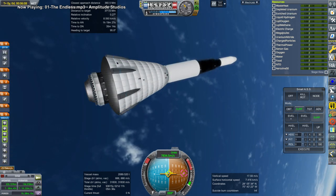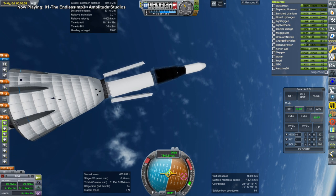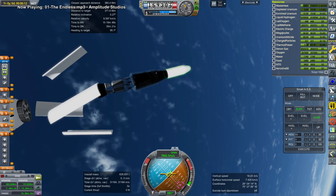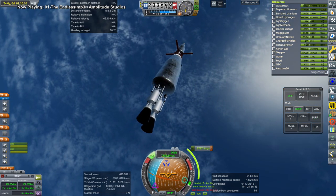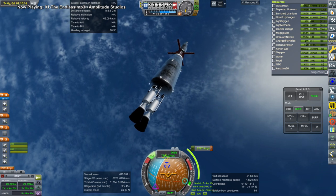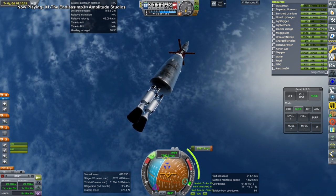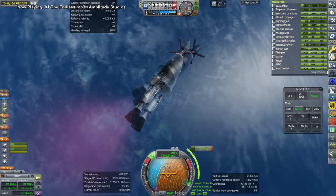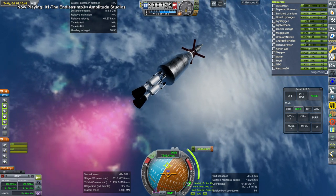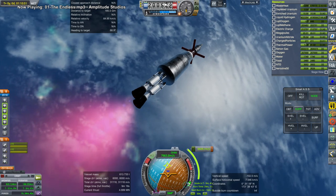Last time we checked on their delta-v it didn't seem like quite enough to capture around Earth successfully after making the transfer. They could make the transfer but they couldn't capture. So we're sending this over to help, and the food, water, and oxygen would just be enough for the trip home basically, and otherwise it's meant to push them on their way.